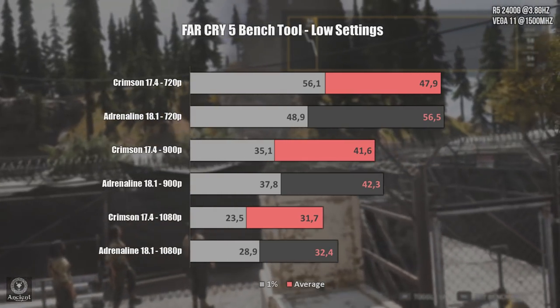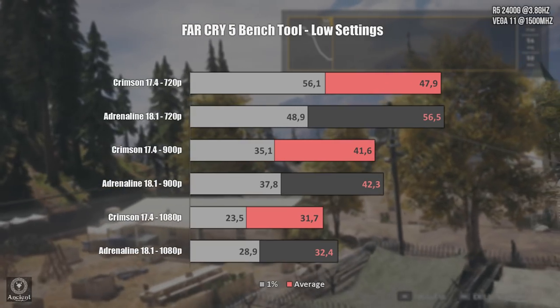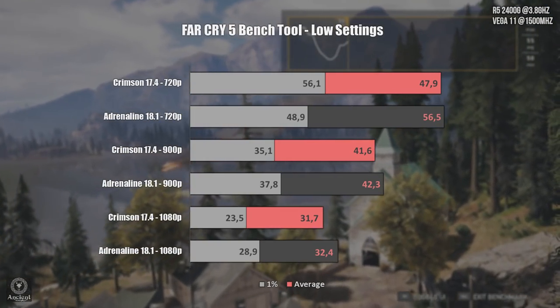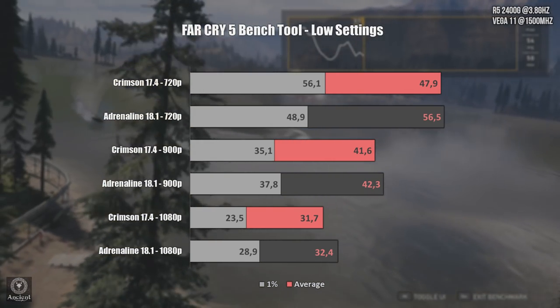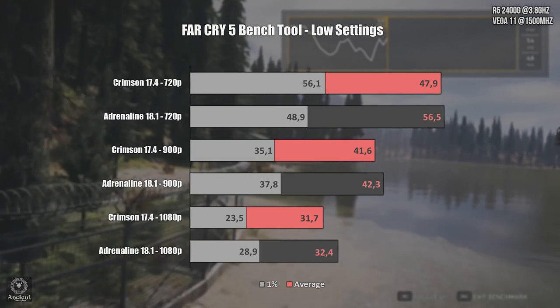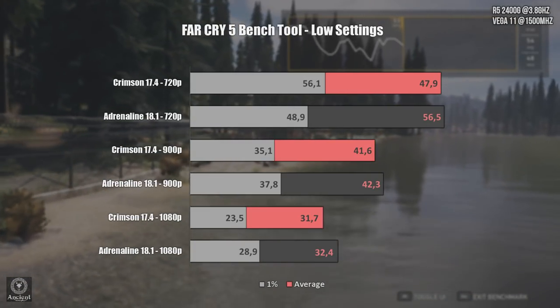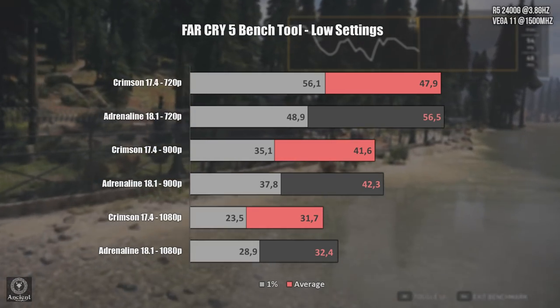As you can see on Far Cry 5, the results are nice with the newer Adrenaline drivers giving a nice advantage on average FPS at 720p and closer results at 900p and 1080p. The minimum FPS are pretty higher at 1080p on the new Adrenaline drivers and a bit higher at 900p. At 720p the results should be the same, but the game did stutter a bit more — still pretty nice.